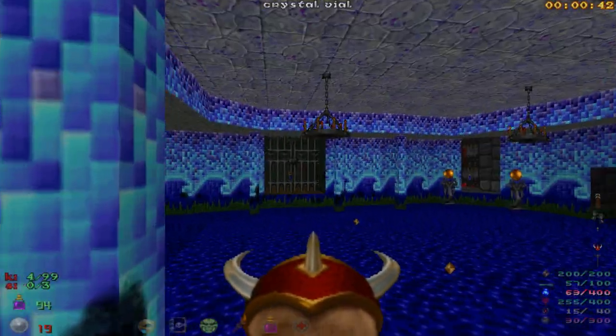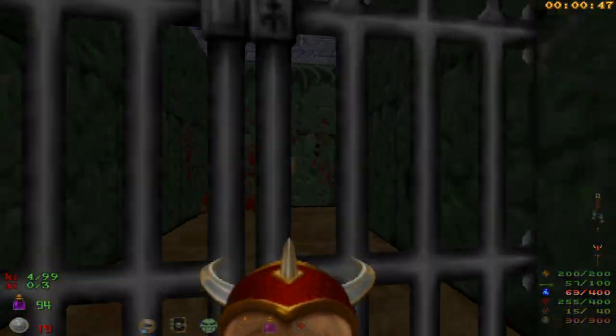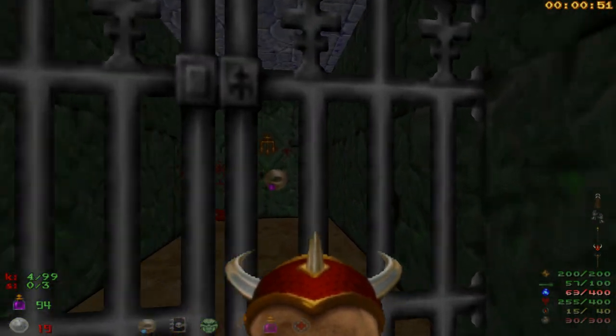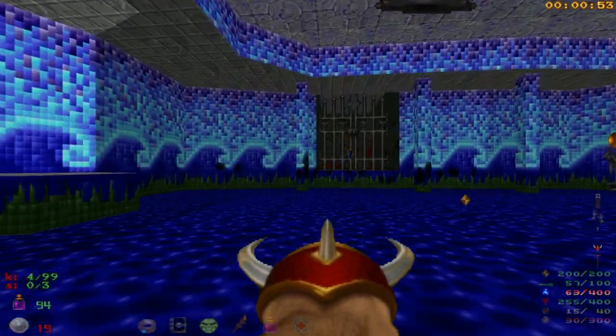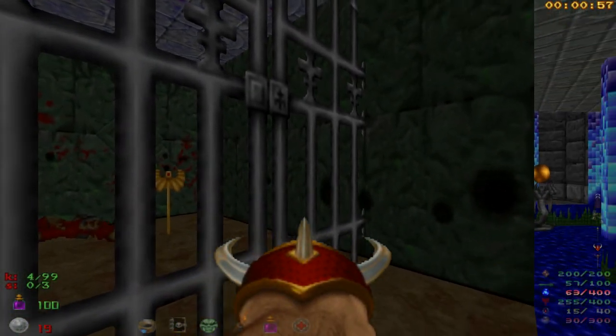Grab the health vials if you need to. About these cages — each one is a secret, found in a different part of the map. One has the Invincibility Ring, the other is the Hell Staff. You'll see how we reach them soon enough.